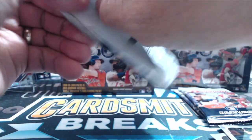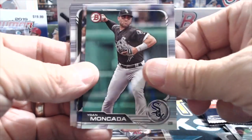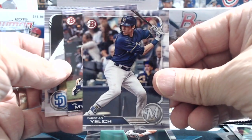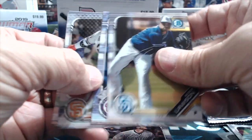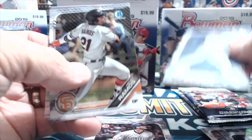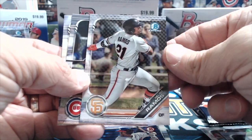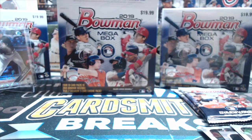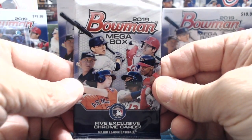One more pack and then we'll get into the first mojo pack. It'd be nice to pull a Wander Franco chrome or Joey Bart. Paul Goldschmidt, Yoan Moncada, Christian Yelich — he's having an amazing season, just hit his 20th home run, first to do that this year. Cody Bellinger is close behind with 18 as of today, Saturday May 25th. Heliot Ramos, Aderman, and Hernandez.